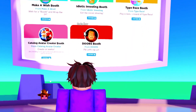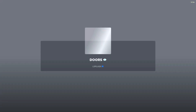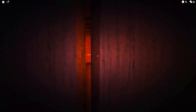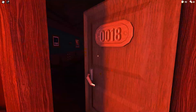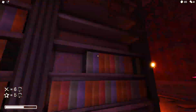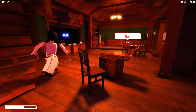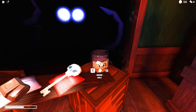The next booth is the Doors booth. For this one, you need to load into the Doors game. All you need to do is make it to level 50. Make sure you collect as many coins as you can, as you will need them to get the booth. Once you make it to level 50, you will see Jeff's shop. You will then need to fill up his tip jar using the coins you have collected.